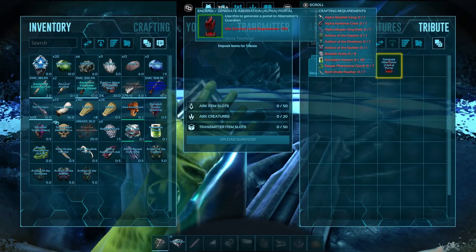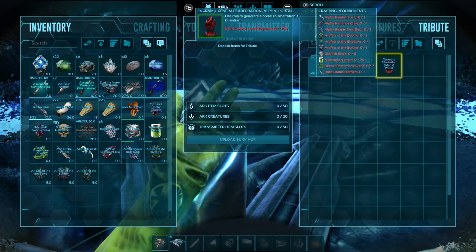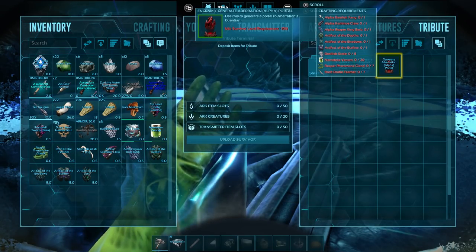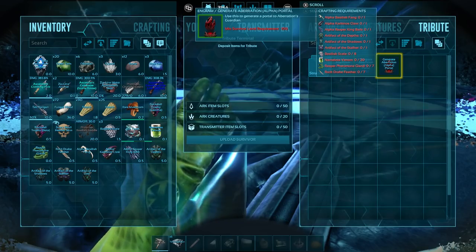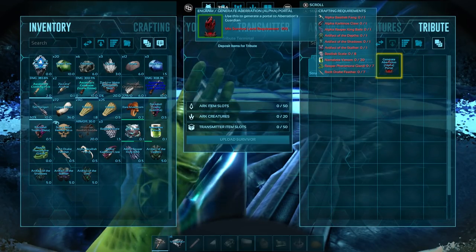The alpha version is going to require the artifacts, one basilisk fang, one alpha carcanos claw, one reaper king barb, eight basilisk scales, 20 nameless venom, seven reaper pheromone glands, and seven rock drake feathers.